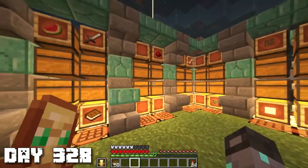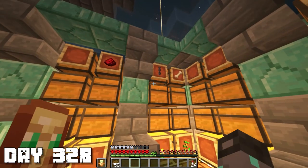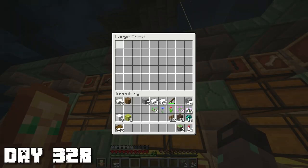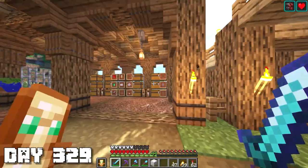I moved most of our main stuff over but there's still a bunch of random chests with completely random items that I'm gonna have to sort, which is going to be super annoying. But at least now we're a lot more organized - we got everything sorted into their very own chests. I don't know where ink sacs should go - I think I'll put them in miscellaneous. I'm having tons of fun sorting through everything right now.